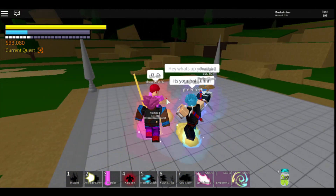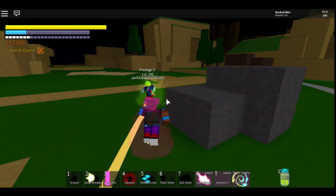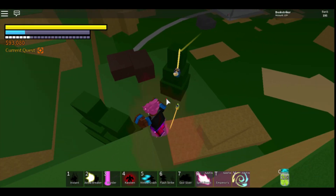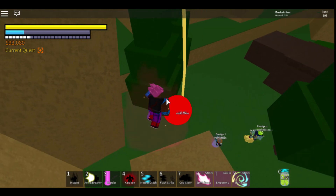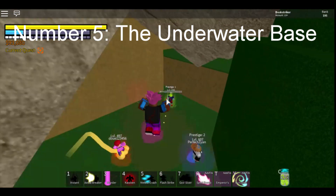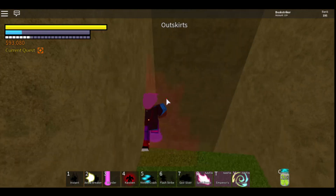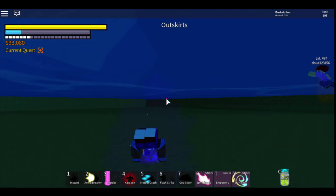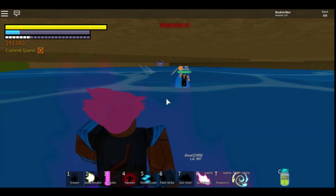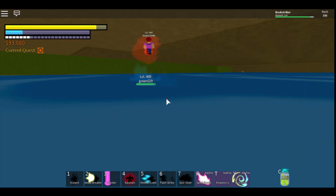Alright guys, follow me. The first one we're gonna find is the hidden underwater base. You come over here to the Cell Games area, come over to this giant rock, and you want to destroy it with some type of bomb. You go into the tunnel right here, go down into it, and you come into this hidden base. It's a nice place to hang out — a random tunnel down there. This is number five.